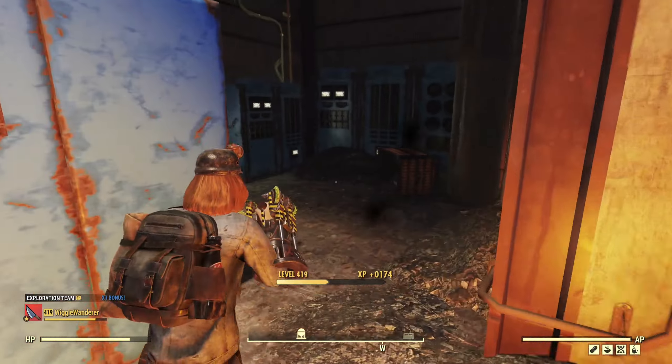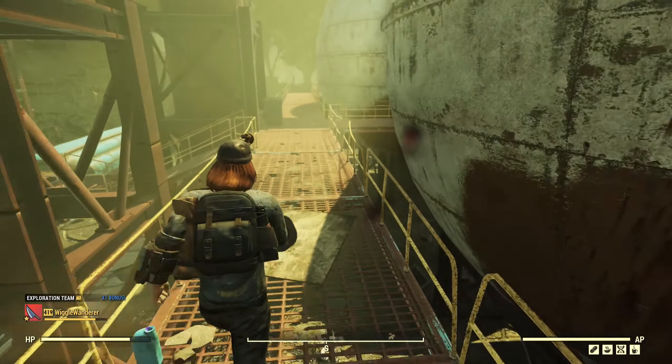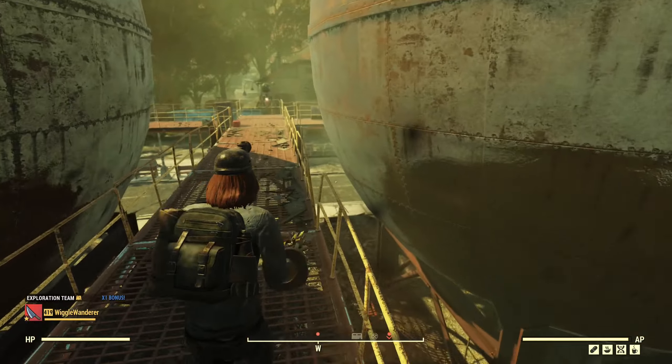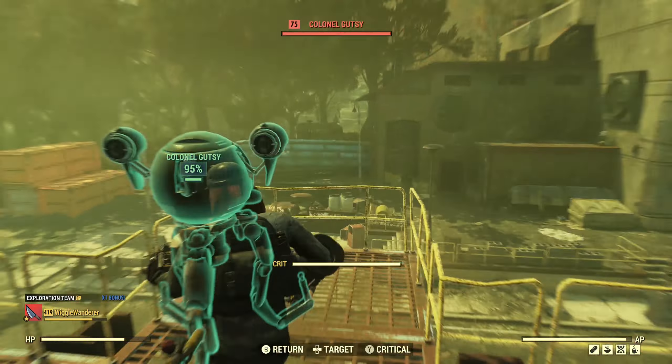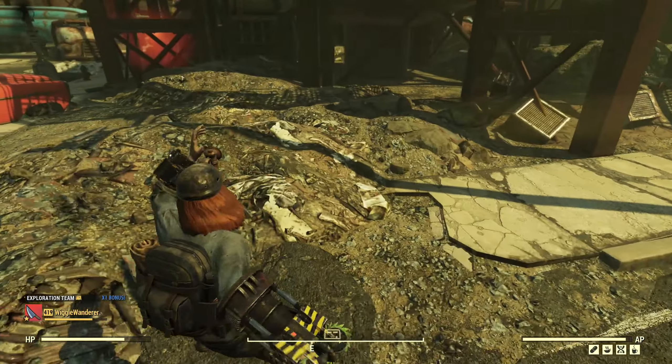Right now we're only getting two effects — we're getting the fire and the bleed. We're not getting the poison damage because these are robots; they can't receive poison. I also have thorn armor as well, so I'm getting a little bit of bleed damage from that.